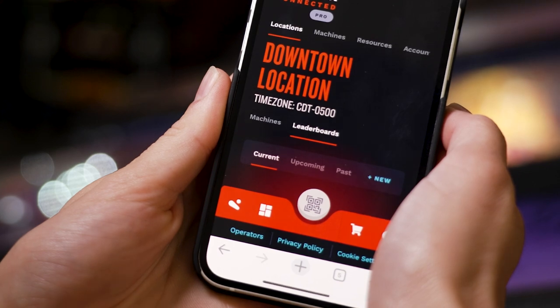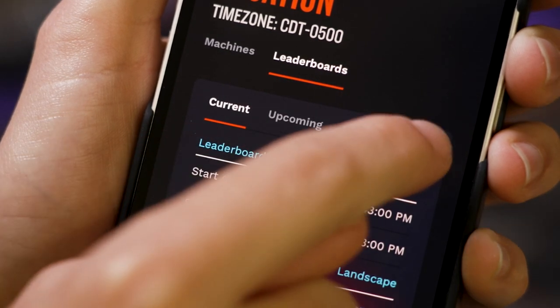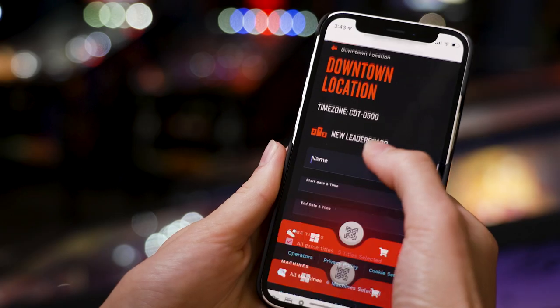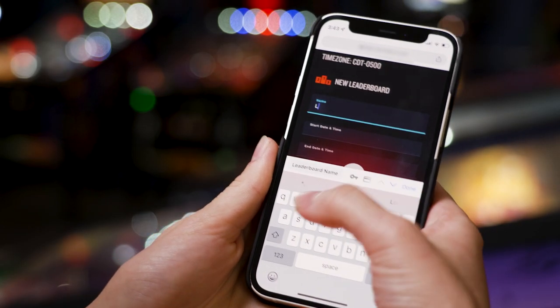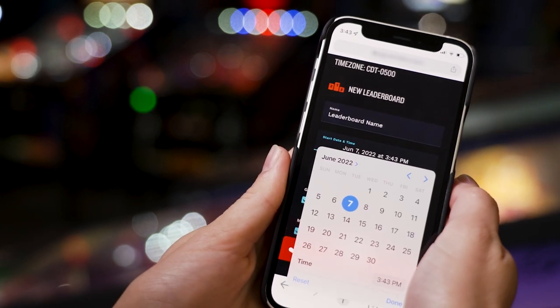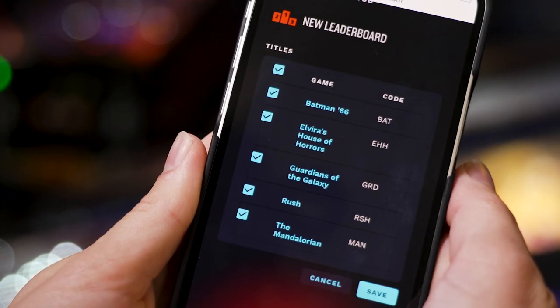Here you can view current, upcoming, and past leaderboards. To add a new one, click the button 'Add New Leaderboard.' That will take you to a form — but don't worry, this is pinball, it's a fun form. Give your leaderboard a custom, fun name and designate a start and end time. Choose which titles and machines you want involved in the leaderboard.